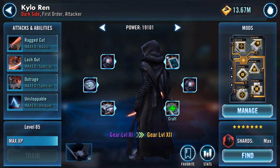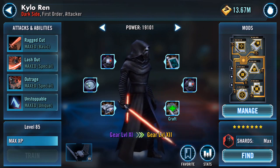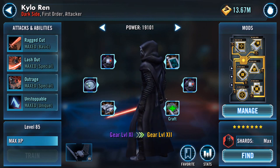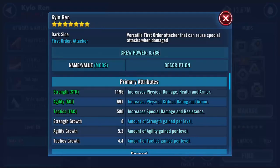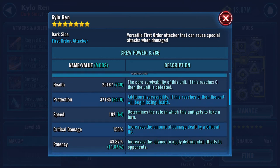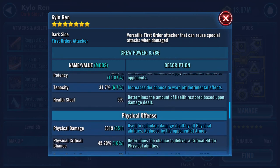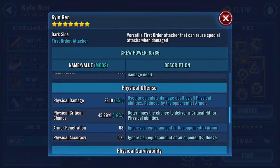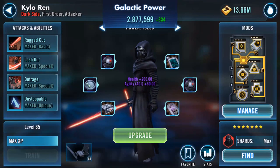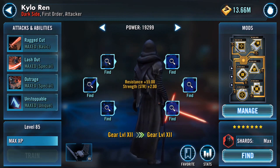There are two reasons for this: one, we need First Order for BB-8, and two, we're getting nearer to the next movie and I'm hoping they won't bring out 19 new First Order toons that supersede everyone I have — hopefully some of them will be viable. Here's my Kylo Ren. The main stat I note is speed, which is 192, though on him it's more about damage: 3319 and 1887.